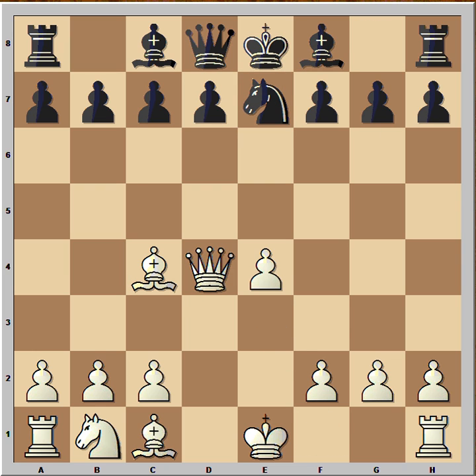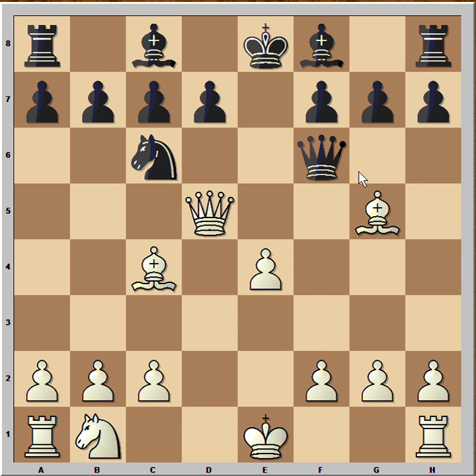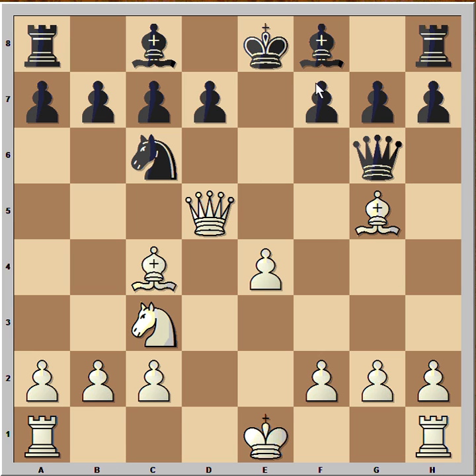Bishop to c4. The best move in this position is knight to c6, and after queen to d5, queen to f6, protecting the f7 pawn. Bishop to g5, queen to g6, and after knight to c3, bishop to b4, pinning the knight. And the game is about equal.